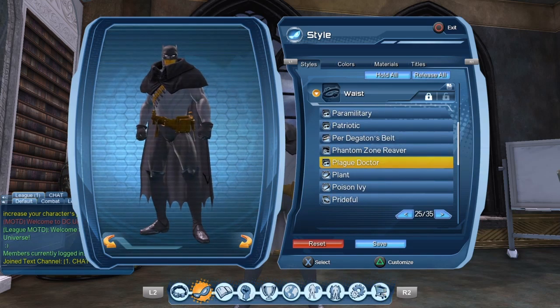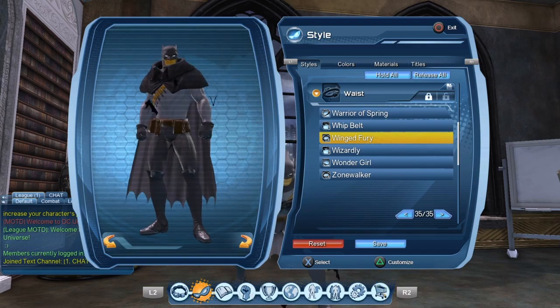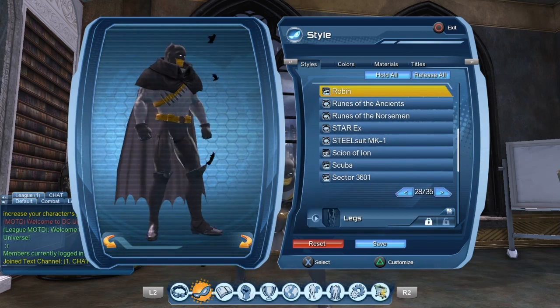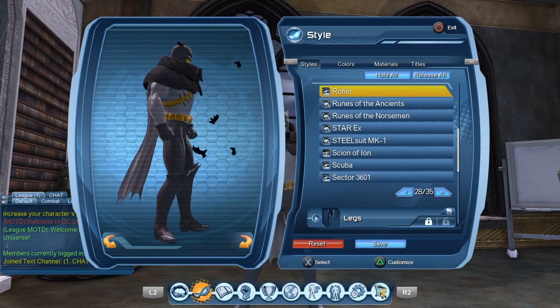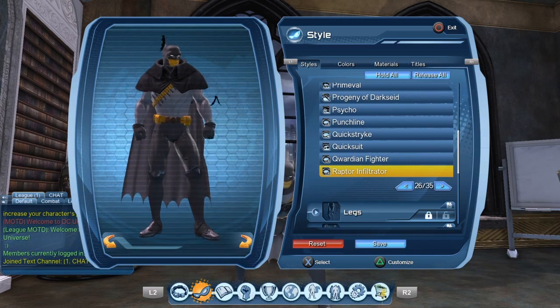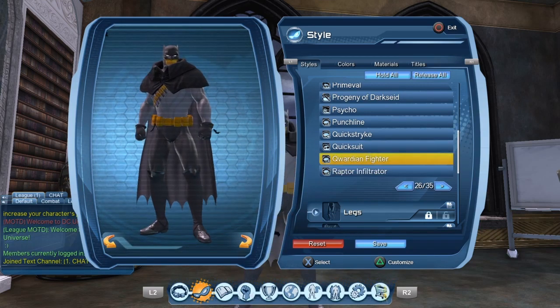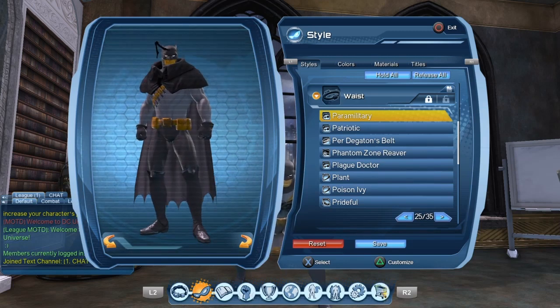For the belt I went with the Plague Doctor belt. A few others could be used — like the Wing Fury, the simple utility belt, a belt with a bunch of pouches, though the Robin one's pouches are a little too small. You also have the Raptor Infiltrator, the Cordian Fighter, and Paramilitary. There are quite a few options you can use.